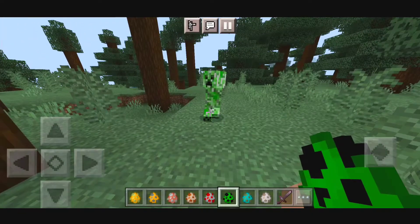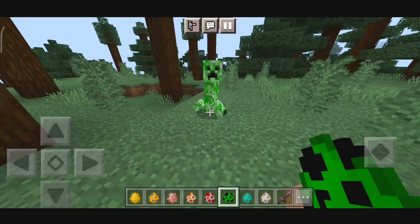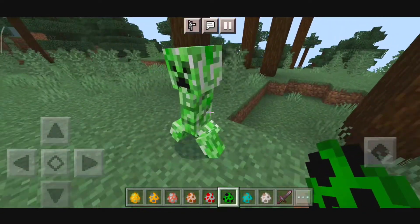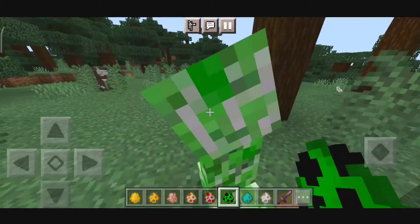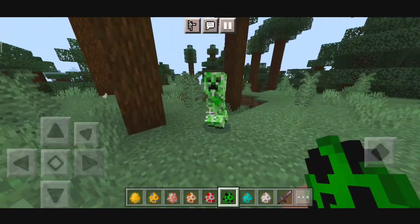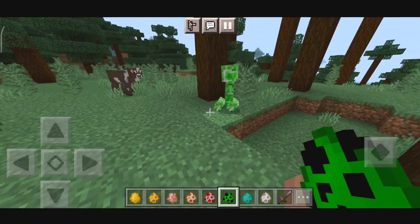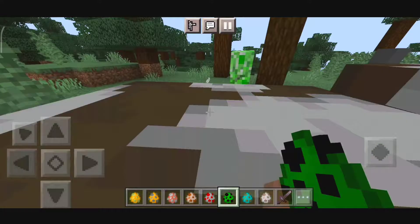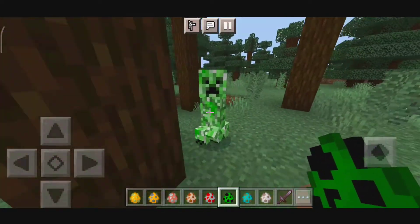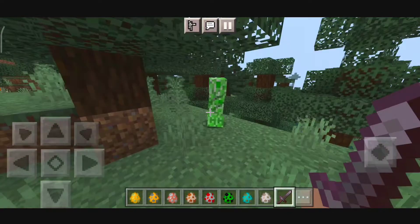Up next we have the Creeper animation. As you can see, Creeper is already creepy and to spice things up — there you go, you have a Creeper animation. It has an animation while it walks, but it's not walking — every mob is lazy because I'm in creative, I guess. It also moves its head, actually the whole body moves from right to left as it goes forward.